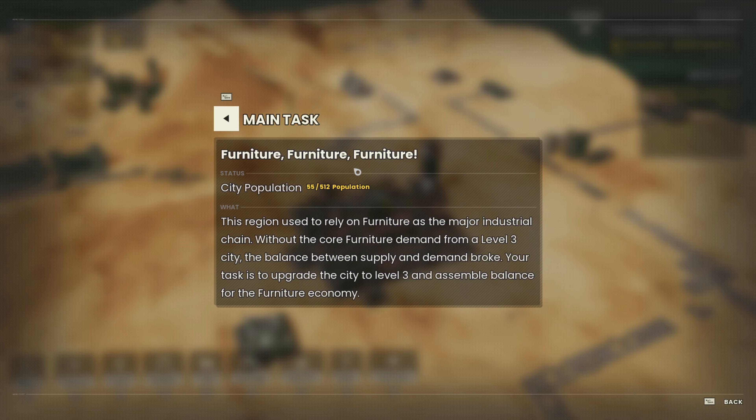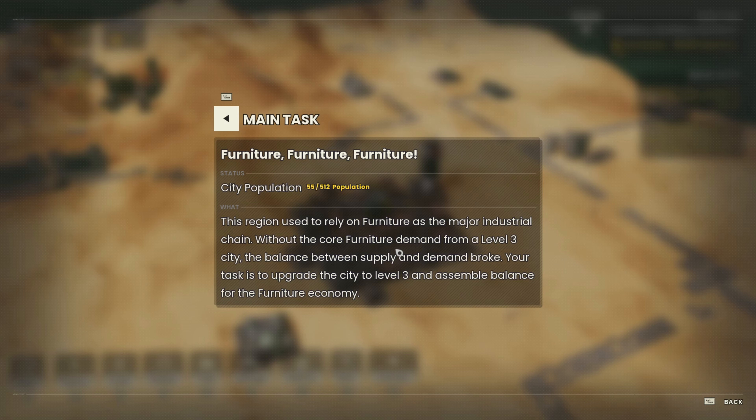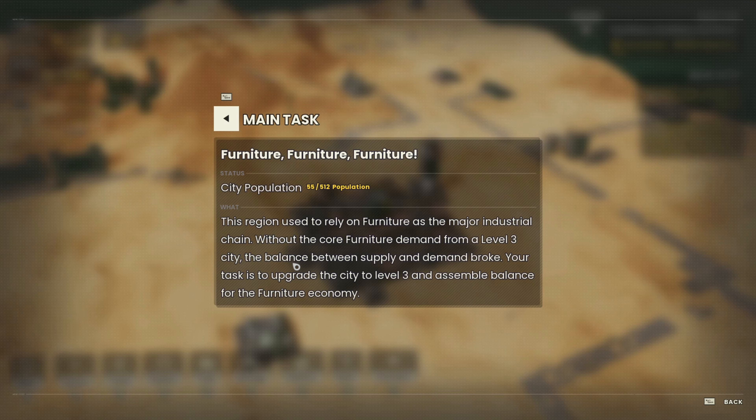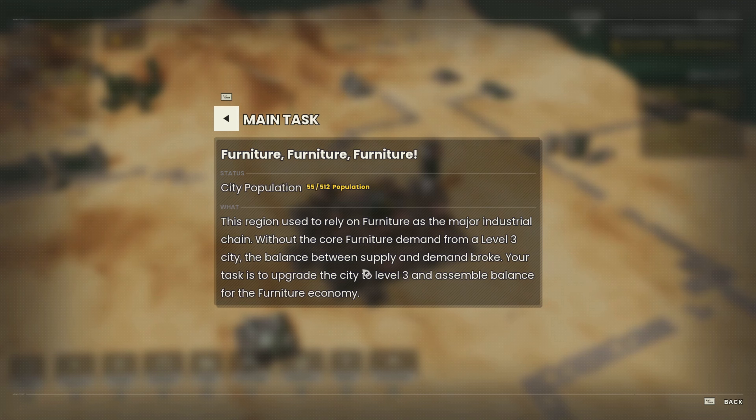Welcome Administrator. This region used to rely on furniture as the major industrial chain. Without the core furniture demand from a level 3 city, the balance between supply and demand broke. Your task is to upgrade the city into a level 3 city and assemble balance for the future economy.